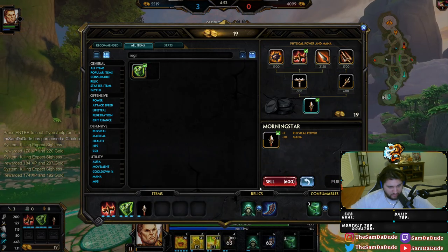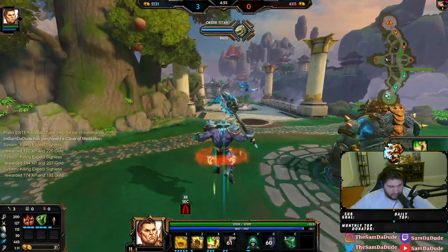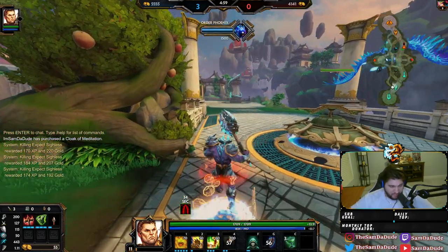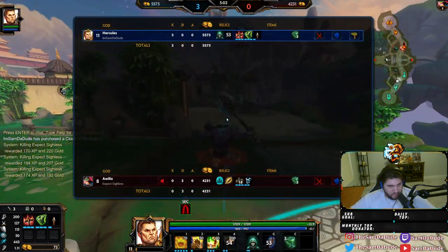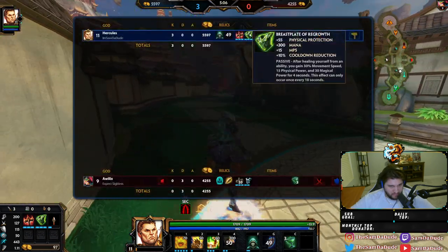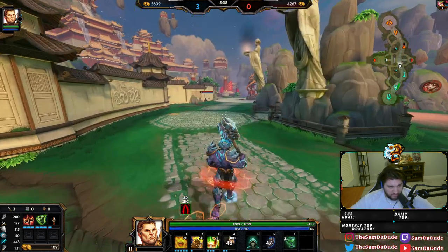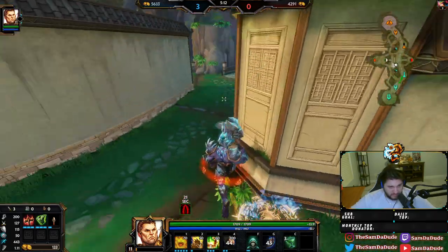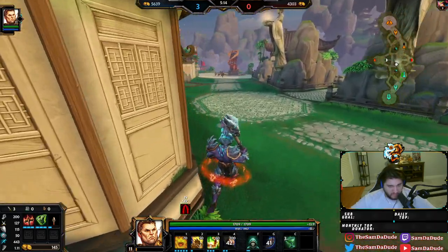Now we go into Hydras, into Regrowth — just a very normal build, it's not crazy. Just a normal build: Transcendence, Regrowth, Hydras. And then once Hydras is complete you have max cooldown, because you're a warrior so you get 10% base cooldown, and you're just going non-stop mode.